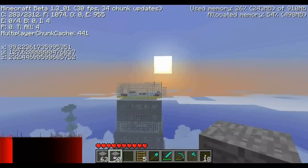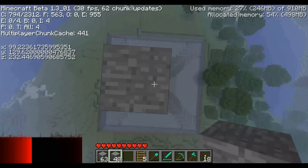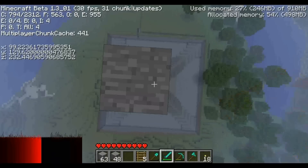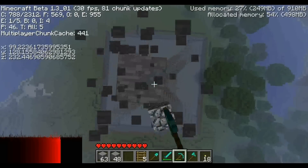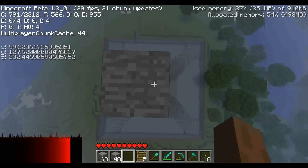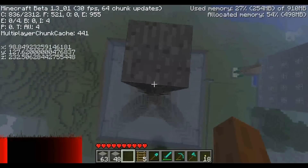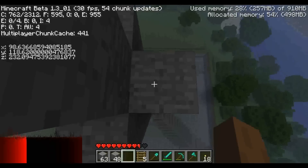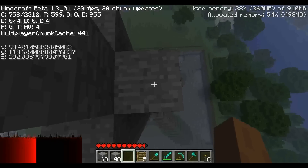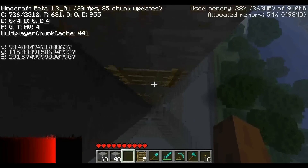Noch zwei Blöcke. Die Sonne geht unter – das ist immer schlecht, denn ich wusste nicht bei der Aufnahme, dass die Qualität darunter so leidet, wenn es dunkel ist. Also bitte entschuldigt, dass das jetzt hier ein bisschen schlechter wird. Das kommt auch nicht nochmal vor, da ich jetzt immer Timeset 1 benutzen werde. Den Rest habe ich übersprungen – ich habe nur Steine geholt, Leitern geholt und so weiter.